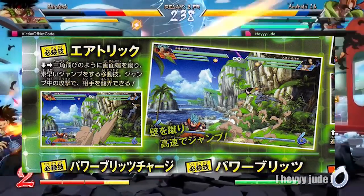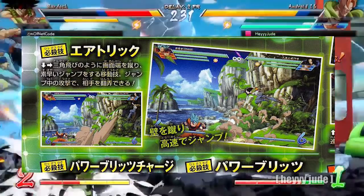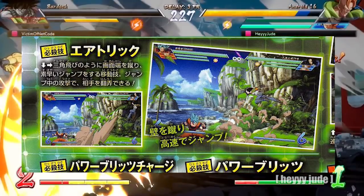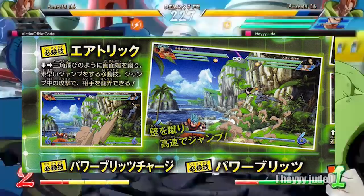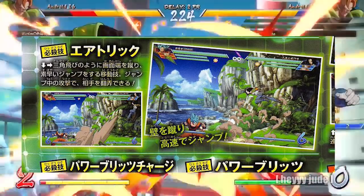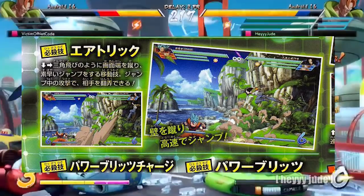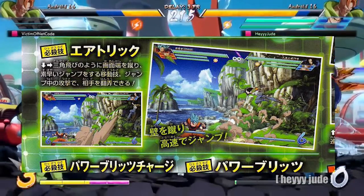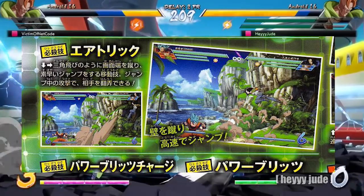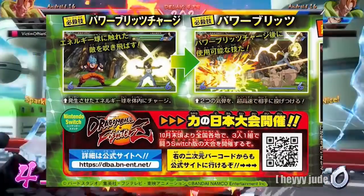The next picture seems to hint that Android 17 is going to be a very mobile, fast character. I'm not sure if he's going to have some type of command for his movement, but it almost seems like he is. What I'm seeing looks different than the normal back dash we're used to in Dragon Ball FighterZ — there are speed lines on the dash — so I'm going to assume Android 17 is going to be a very fast, mobile character with some movement options tied to commands. Hopefully we'll get a trailer soon; normally when they release the V-Jump scan, the trailer follows shortly after.